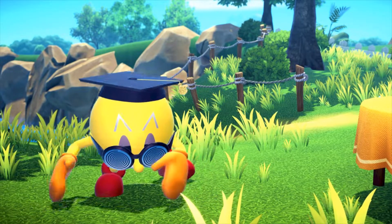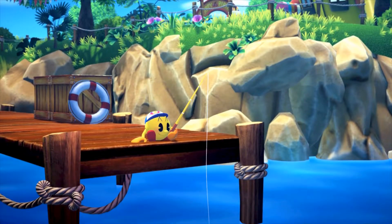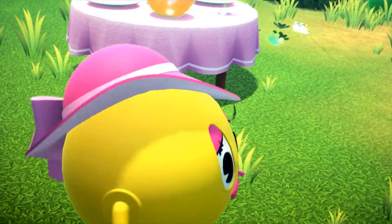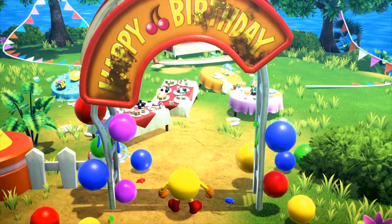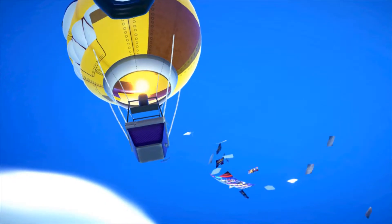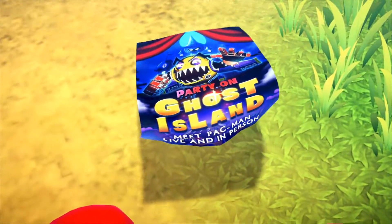Meanwhile the kid is caught. That's gonna be a little difficult, kid. Miss Unnecessary Green Cover gets ambushed by Pinky, I believe. It's Pac-Man! And he's here at an abandoned birthday party. There goes a hot air balloon dropping off reserves. Party on Ghost Island.